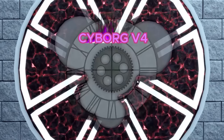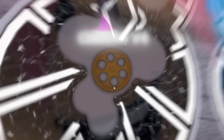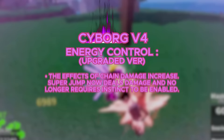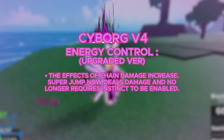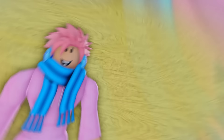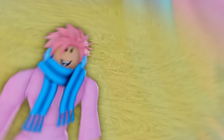Moving on to the Cyborg V4. The way you get it is by doing the Temple of Time puzzle and doing the Trial of the Machine. You get the Ancient Powers that every race gets, plus Energy Control, where any damage dealt chains nearby enemies through orbs and allows you to super jump — though you need Observation enabled. In the upgraded version, the chain damage effect increases and the super jump deals damage without requiring Observation. The next ability is called Aftershock, which applies an electrifying effect that disables your opponent's Observation ability so they literally can't dodge your shots. In the upgraded version, the electrifying effect becomes stronger. For visual changes, you get metallic-looking wings behind you, and when you fully transform you get an amazing pink glow around you — it looks really badass.